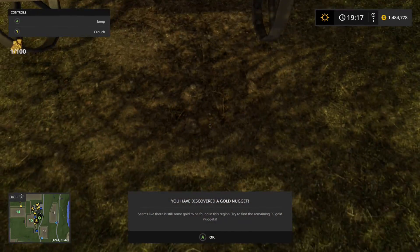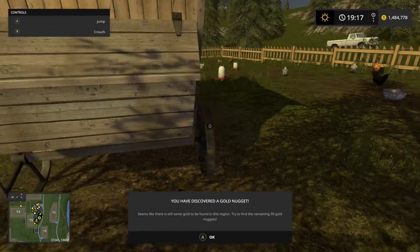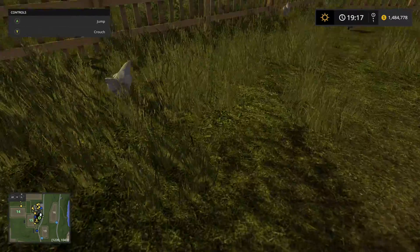Oh, look at that. I found me a gold nugget. Nice. Just so you know, this is a location for a gold nugget. I did not know that. Now I do. Right on.